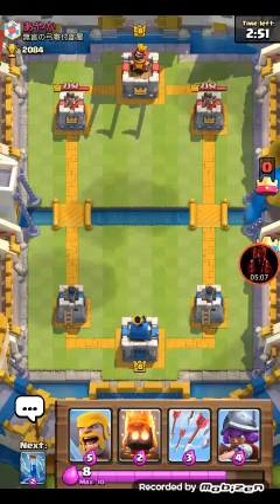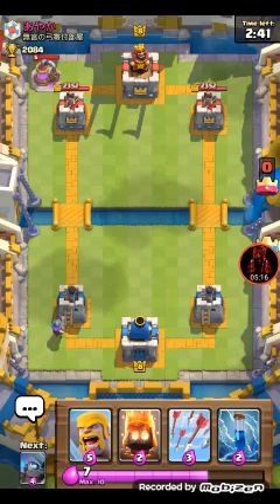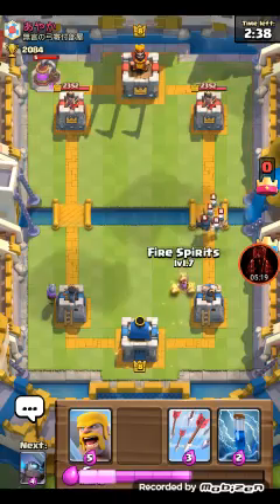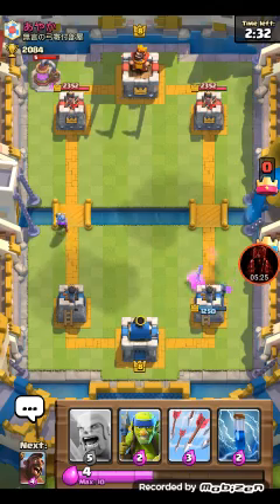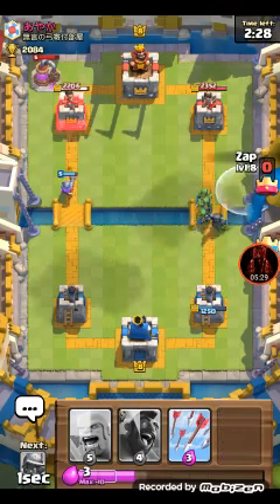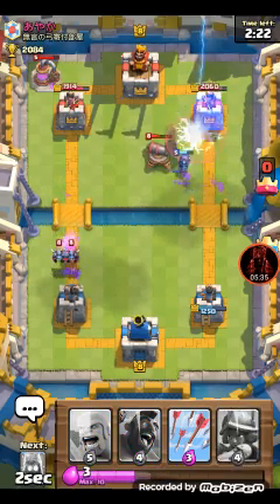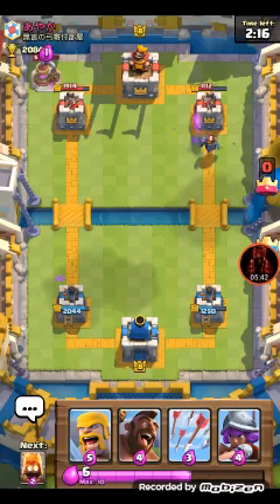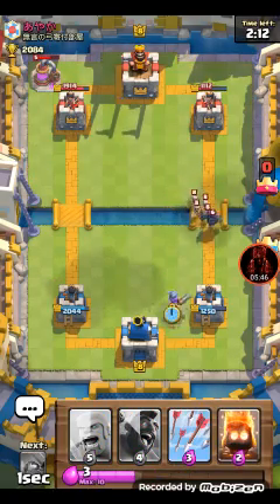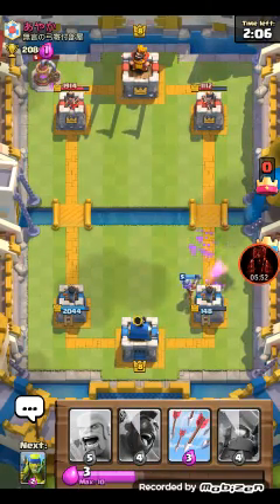Let's see what he has. I don't like this deck so far. He's gonna set the elixir collector down - we're gonna set down the level 5 musketeer. I set down spear goblins. Using the zap - bam bam, nicely done. Musketeer right there.